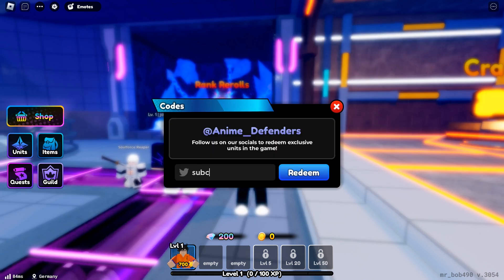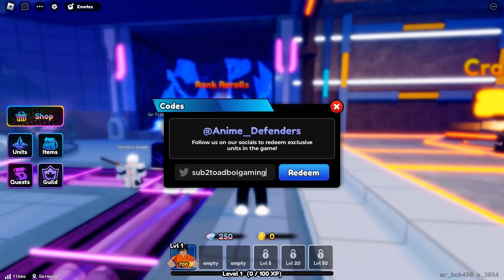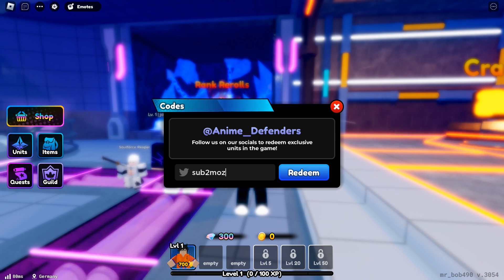So the first code is 'subcool', the next code is 'sub to toe boy gaming' — all these codes will get you 50 gems by the way — and the next code is 'sub to mo's king'.